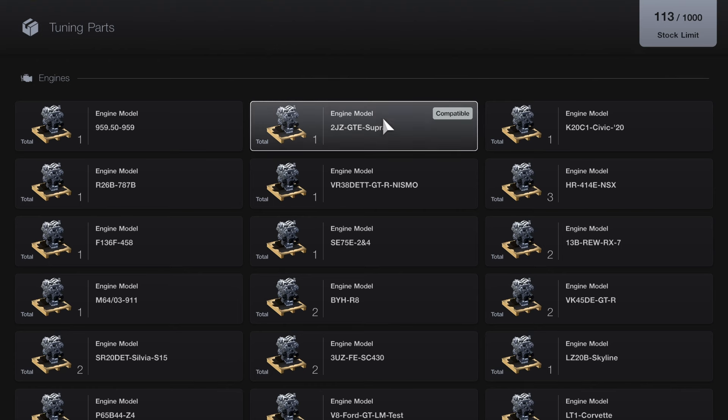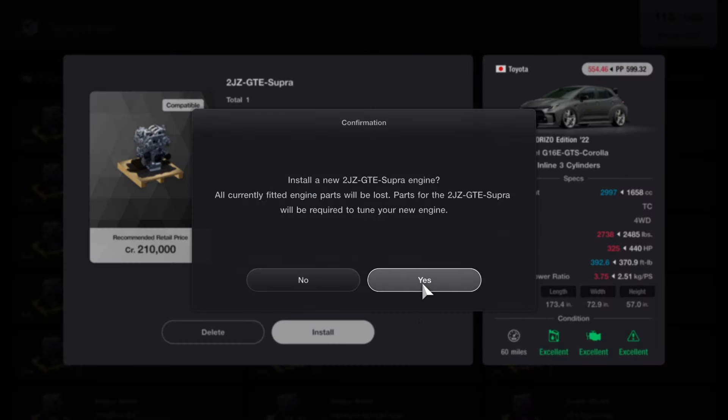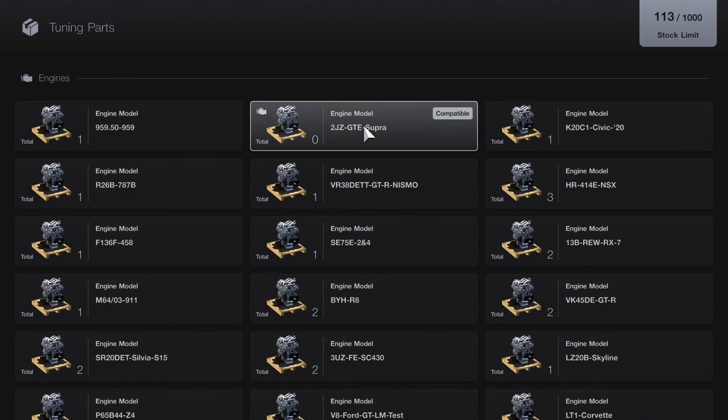Here is an older video I did a couple days back using the other Corolla in the last episode — this is just for example. So if you guys do have the MR2 engine and it says 'compatible,' then you can actually use that as a voucher just in case you're not yet level 50 and can't purchase the swap.